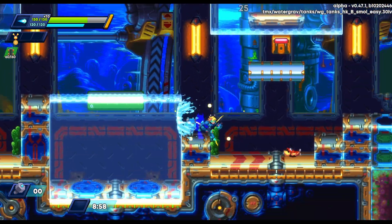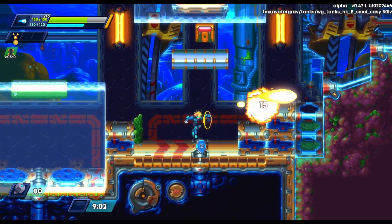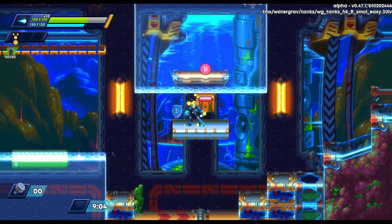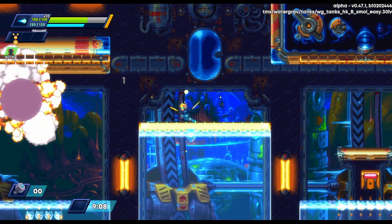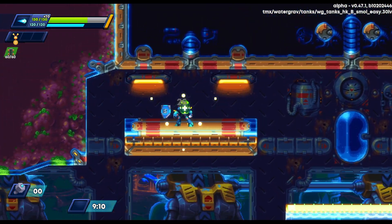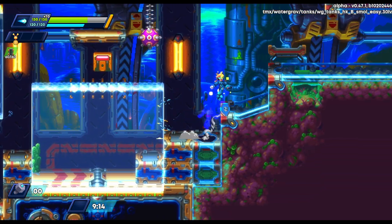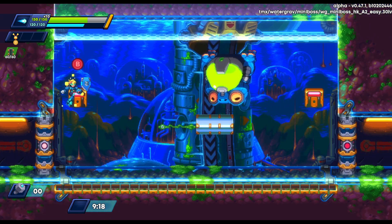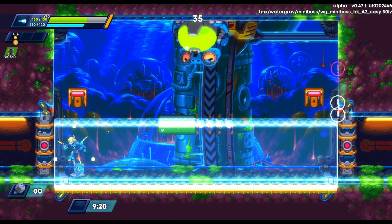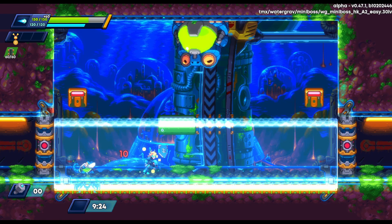You'll see these floating mines — if you get close enough, their eye opens up and you can hit them with a charge shot and they fly away, which is really fun. If you don't hit them with the charge shot, they sit there and explode. If you're too close you're going to take damage from it, but luckily that didn't happen.